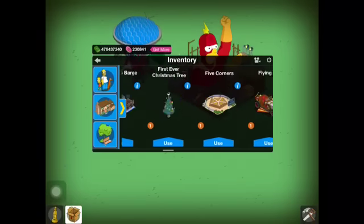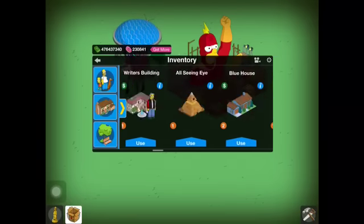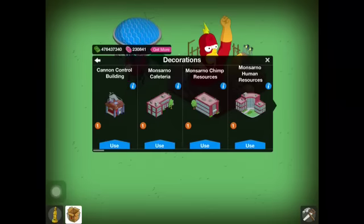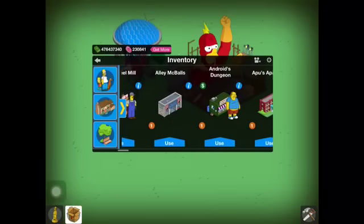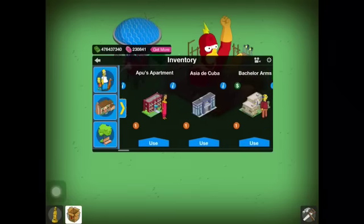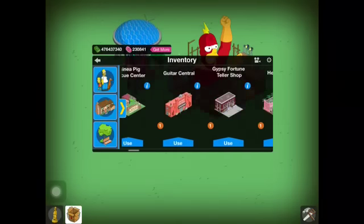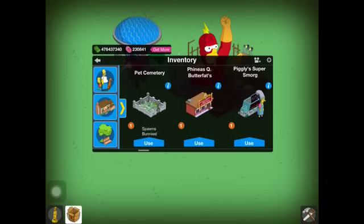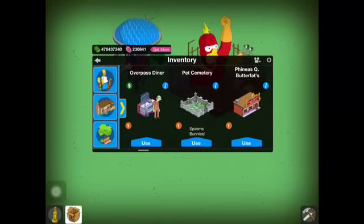That's a quick tip for you guys who have nuked your town and are wondering where half your stuff went. It's a bit tricky — EA kind of screws with you. You'd figure if it was a building it'd be in the building section, or if it was a decoration it'd be in decorations, but they just got a little lazy and didn't tag things properly to relate them to the right inventory section. That's how you find any missing content you may have lost when you nuked your Springfield.